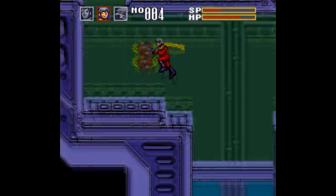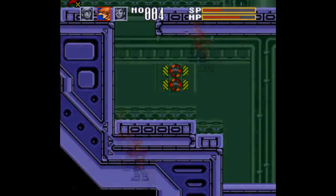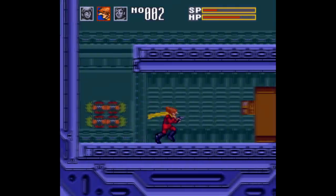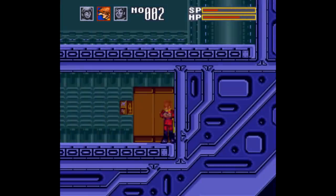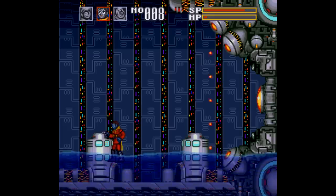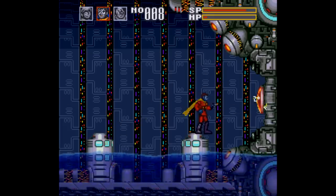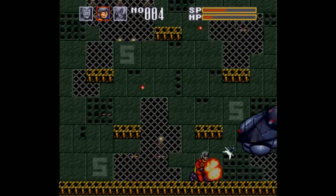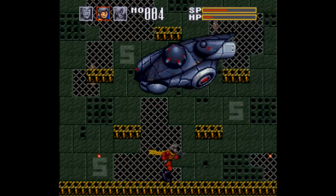You can switch between your 3 characters at will using the L and R buttons, and it's B to jump, Y to fire your weapon, and X or A to use your special ability, which is tethered to an energy meter up top that automatically recharges. Unfortunately, the health meter is shared between all 3 of your party members, and you only get 3 lives and 3 continues to get through 4 missions, with no password system or battery save.